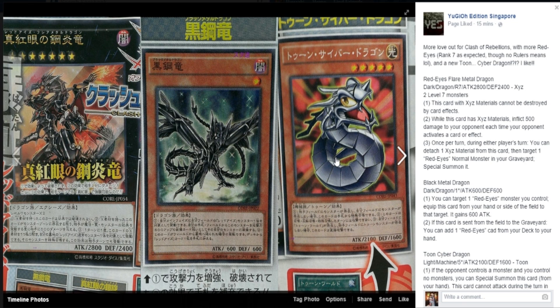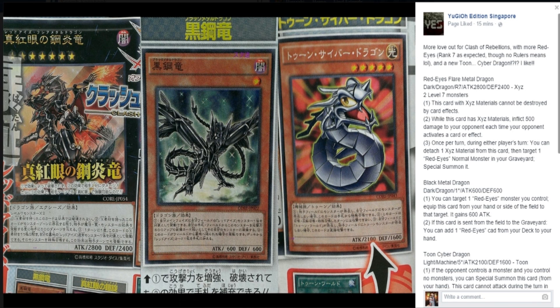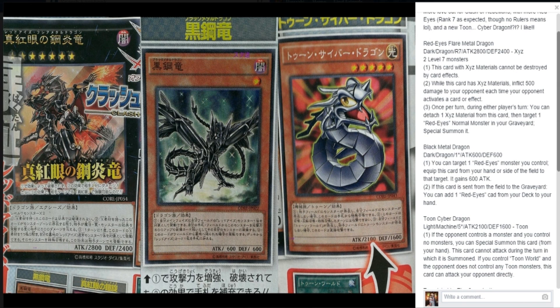One of Red Eyes's favorite art styles — this makes me so giddy that there's going to be a Toon deck soon. Toon Cyber Dragon! Just like you'd imagine it: if your opponent controls a monster and you control no monsters, you can special summon this card from your hand. This card cannot attack during the turn it is summoned. If you control a Toon World and the opponent does not control any Toon monsters, this card can attack directly. I like this because you can use it to tribute summon Toon Dark Magician Girl and actually go off. I don't think it's that great yet, but it's given me a lot of hope for the deck.